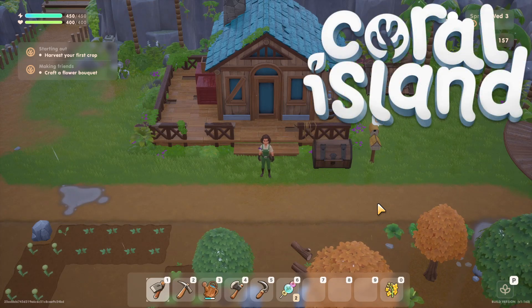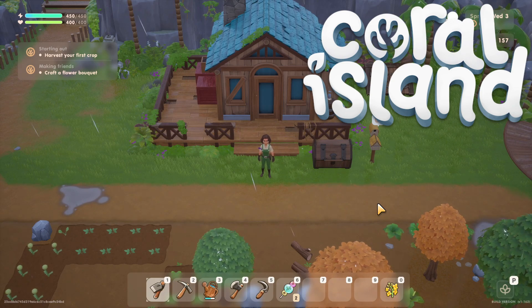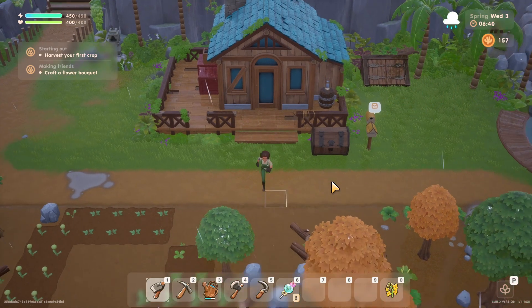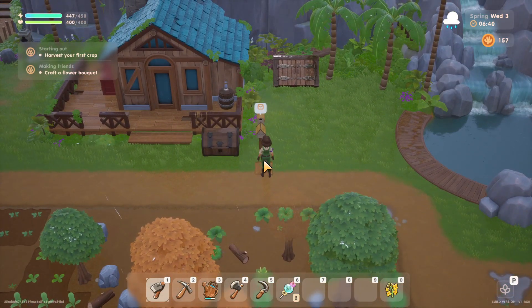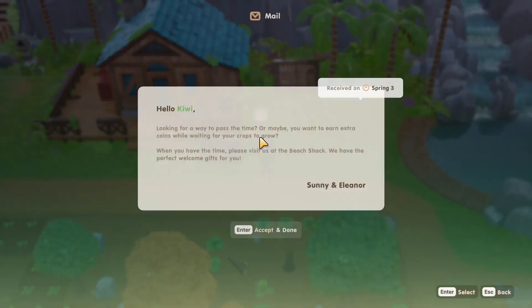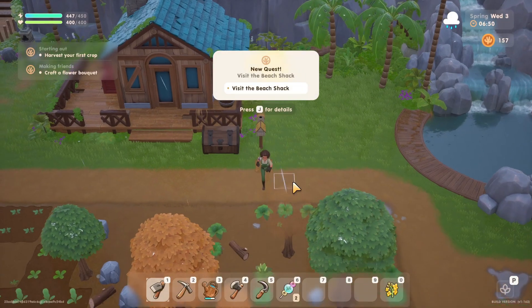Hello everyone and welcome to Coral Island, where we are on a very rainy day. We have a little bit of mail — let's see what it says. 'Hello Kiwi, looking for a way to pass time or maybe you want extra coins while waiting for your crops to grow? When you have the time, please visit us at the beach shack — we have the perfect welcome gifts for you. From Sunny and Eleanor.'